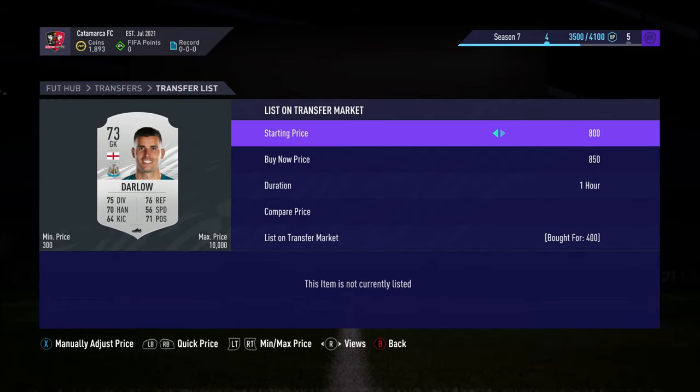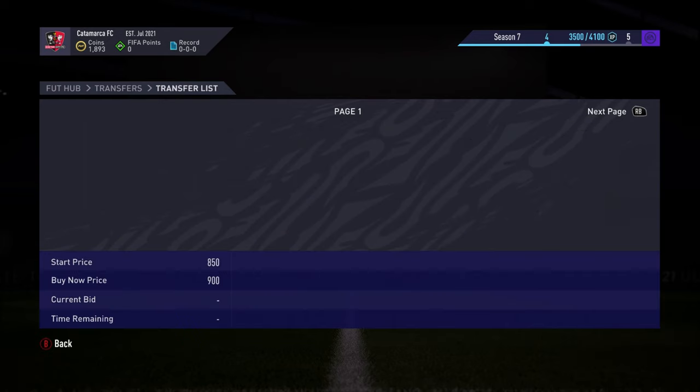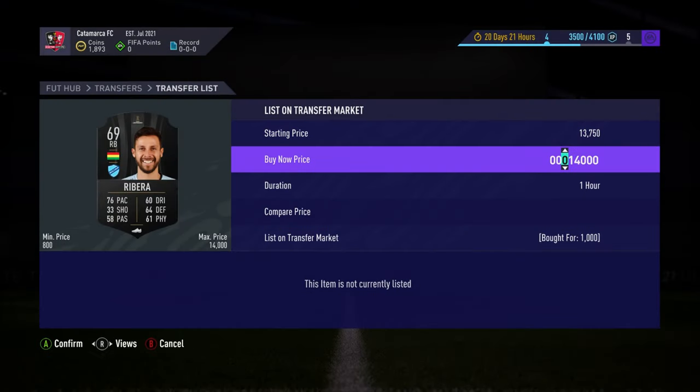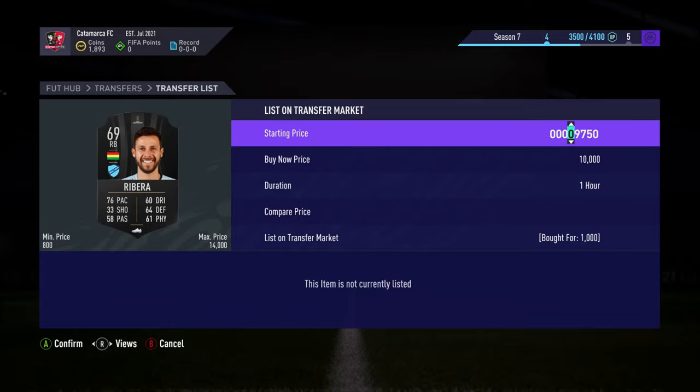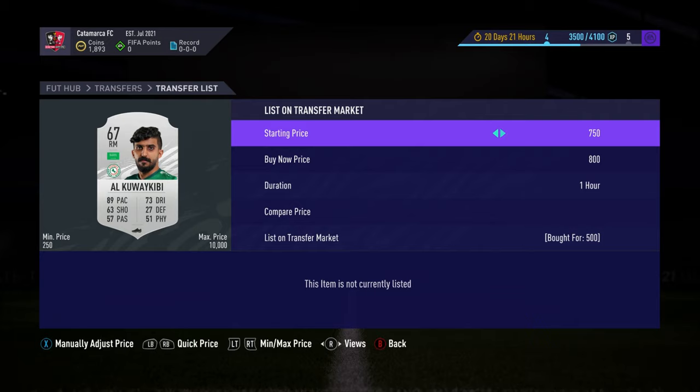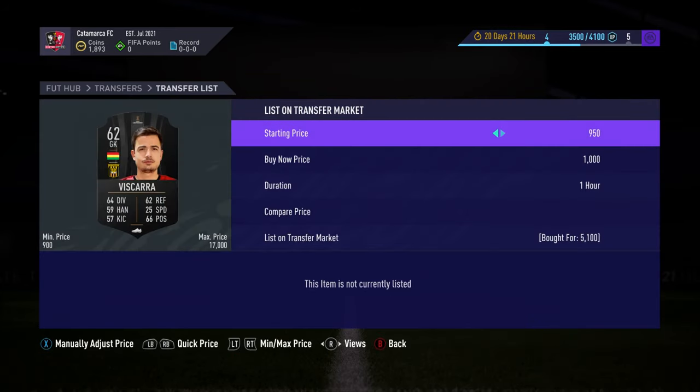Please do like the video — it makes a massive difference. I got some insane deals: 1k for this Bolivian guy — this deserves a like if nothing else does, literally. 1k for 10.5k, there was a Saudi silver for 500 coins, and we have loads of Bolivians.